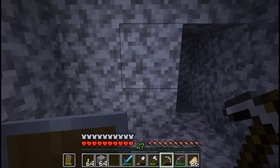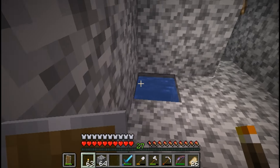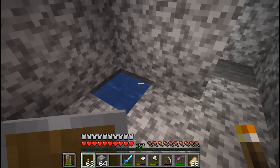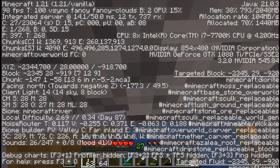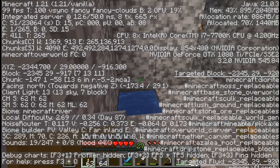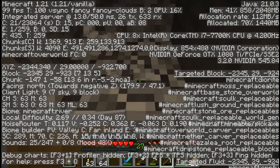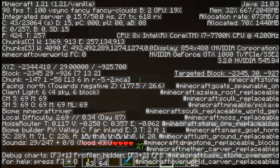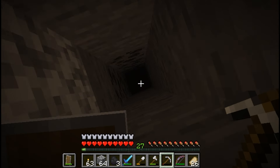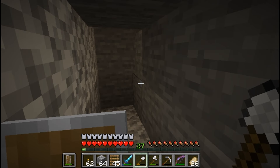I'm going to make another little hallway here because you also want to go back up. We'll put some lights down here so nothing spawns. As I mentioned before, I'm going to be coming up in that house. I measured where we are here — minus 918 — and where we want to go up is minus 925. So that's about five blocks over, and basically straight up here is where we want to go. This is where you are going to put your ladders.